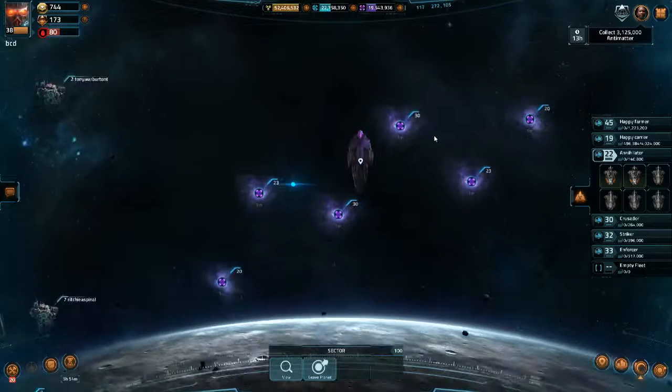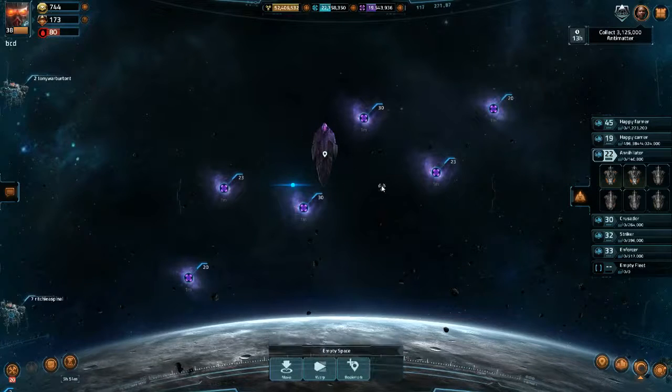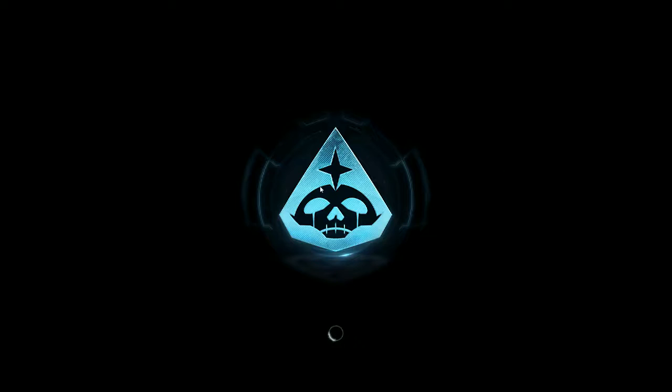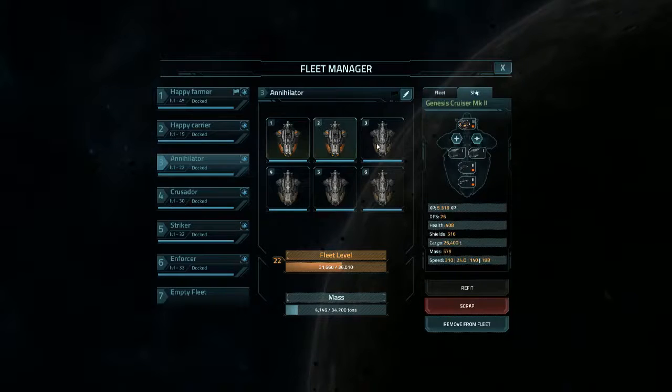Hi guys, this is the BrainCodingDad and today I want to show you how to open up some awesome anti-meta for low level players. This is something you'll need in future when you do some blueprint ship modifications, if you want to equip any blueprint weapons onto ships and stuff. I've been asked to do this a few times, not on the channel but in-game.